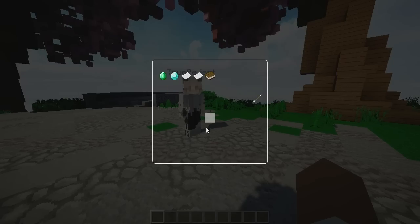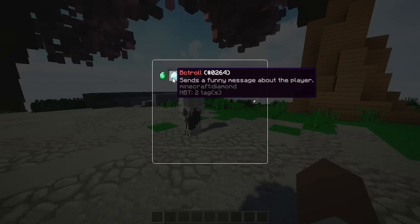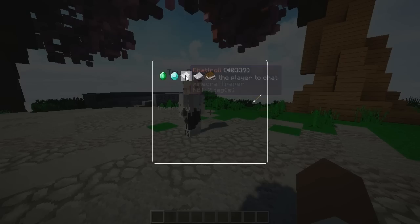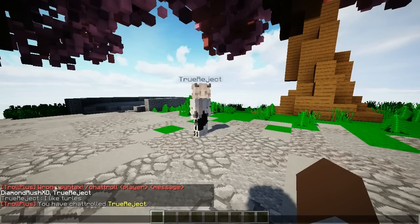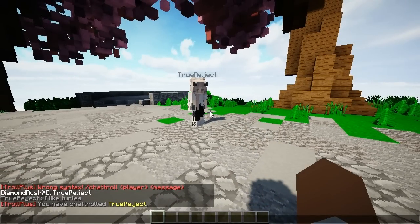So let's go through each one. Chat — we have achievement troll, vc troll which sends a funny message about the player, and chat troll which forces the player to chat. If I go ahead and click it, I can do slash chat troll, name the player, and as you see in the chat it worked perfectly fine. On the other account I can see it said 'I like turtles' and it doesn't show any troll prefix or anything — it just shows the chat. It's really nice.